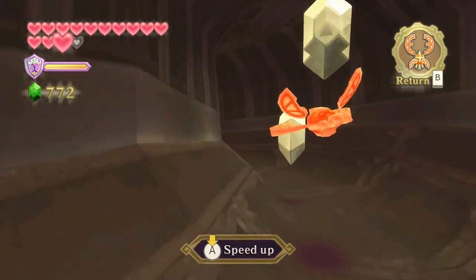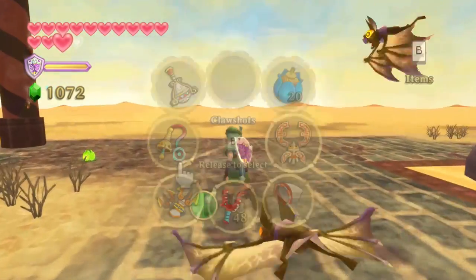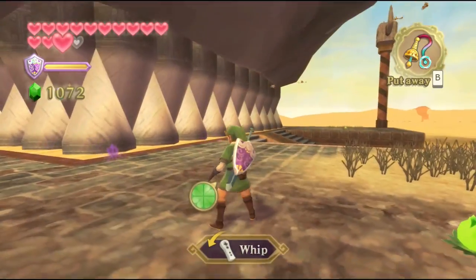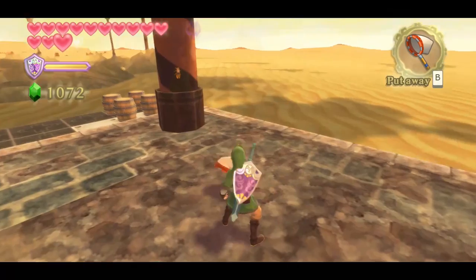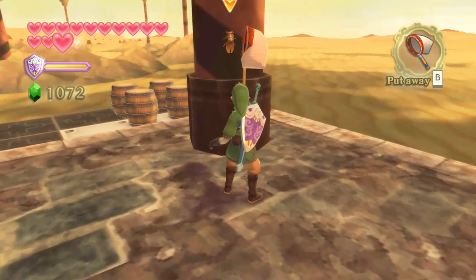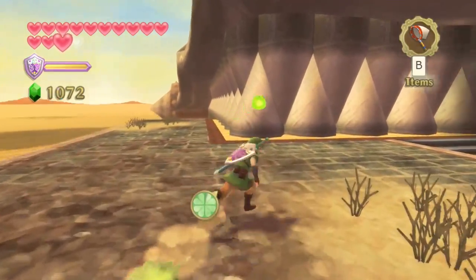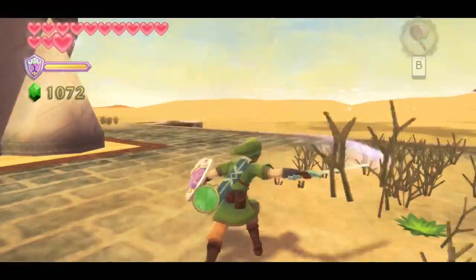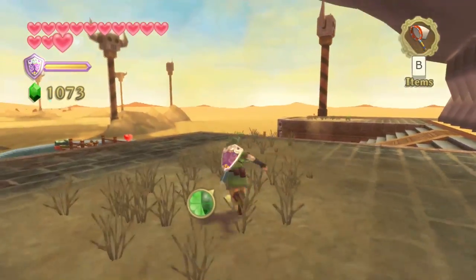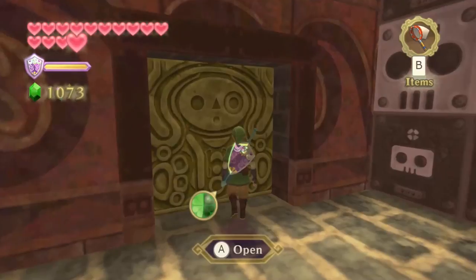Before we continue, notice that the pirate stronghold is shaped like a shark head, and inside the nose there are actually three silver rupees, amounting to 300 rupees. There are a bunch of Thunder Keese here — a good trick is to use the whip by flicking the Wiimote back and forth, which defeats them easily regardless of whether they're electric. I've heard there's a red rupee on top of one of the pillars here. I looked for it with the beetle both times I practiced and couldn't find it — if someone could let me know in the comments where it is, that'd be great. The entrance to the pirate stronghold is on the side in a little doorway to the right. There's a Yellow Chuchu just outside the doorway too, so be careful.